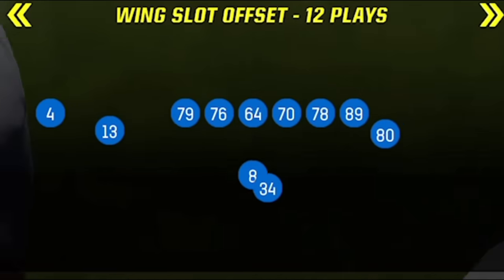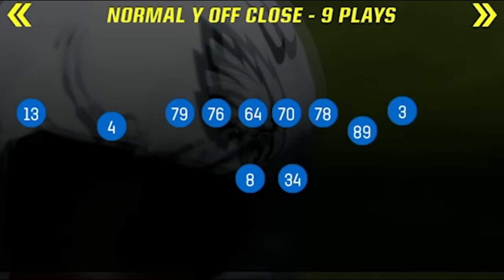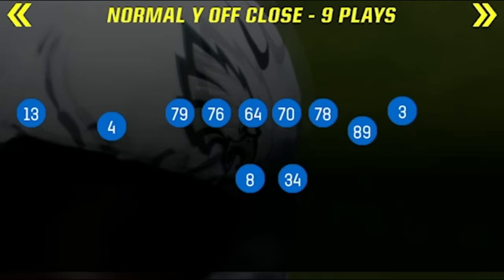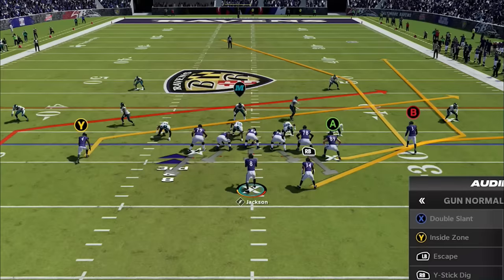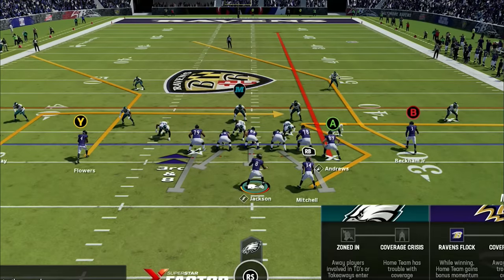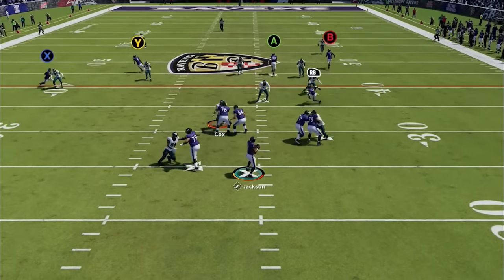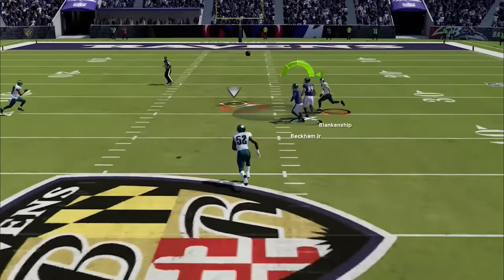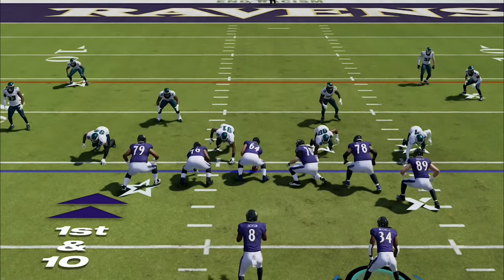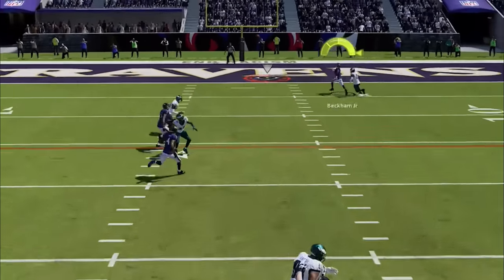With the game almost at halftime and barely having had the ball, I switch to a new formation from the Gun Normal Wideout Close to get the ball down the field in a hurry. I read Cover 2 Zone on the next play and go to the Escape play — all I have to do is put the tight end on the streak and the B route gets wide open against several different defenses.